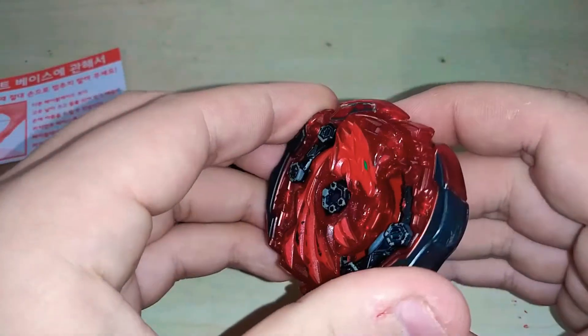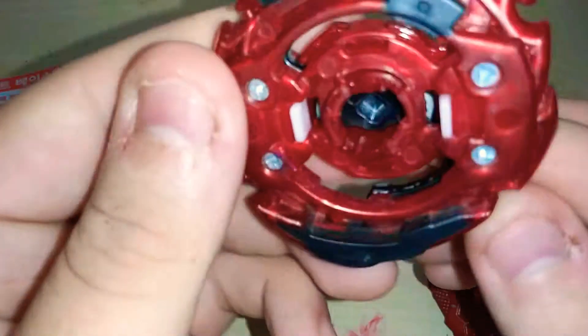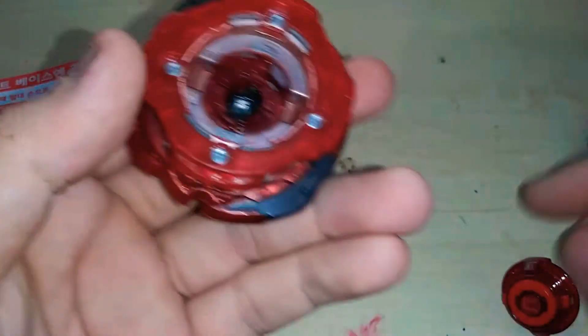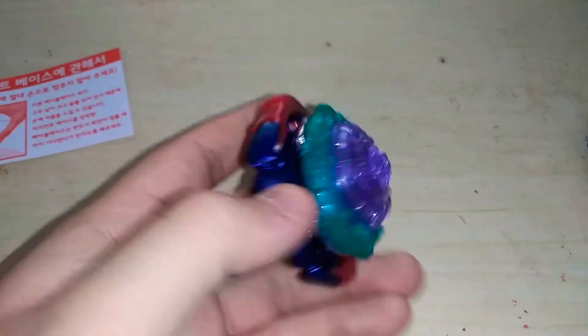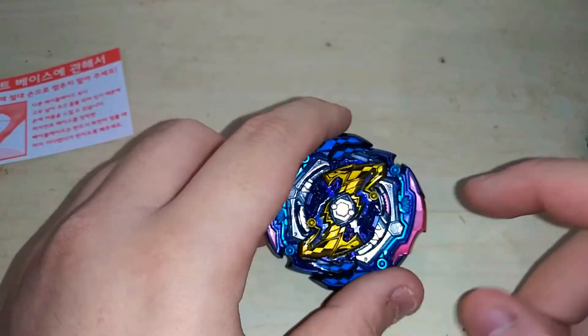Comparing to my Judgment Pegasus combo with Sting Unite Dash — the teeth are so loose on that one, they're basically broken. About a month ago my friend came over with a Rage Longinus and I decided to battle him. Rage Longinus is like a killing machine — he literally destroyed some of the teeth on my Judgment Pegasus.